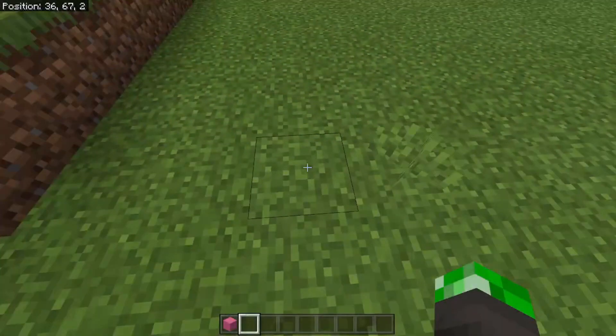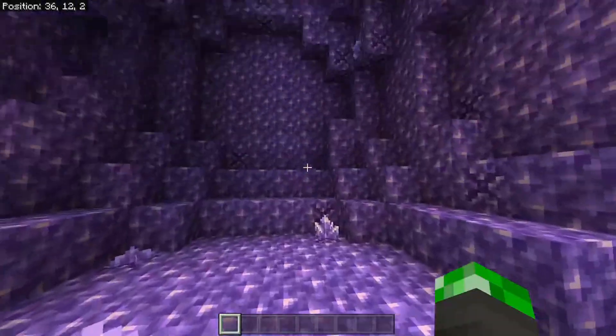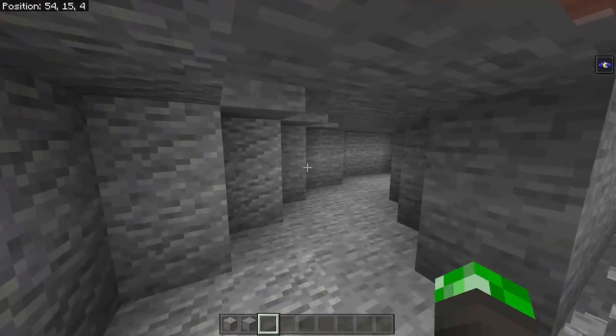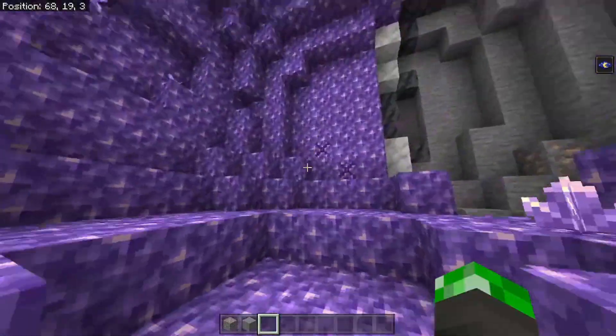If you go to these coordinates, which is basically 6 blocks away from spawn, you'll dig straight into an amethyst geode, with some lava leaking out of a wall, and some iron and gold, which is really nice. If you do a strip mine in the direction where your x is getting bigger and your z isn't moving that much, you'll find a small cave with another geode, with some more iron.